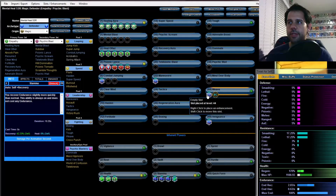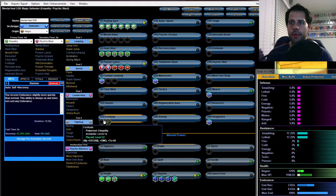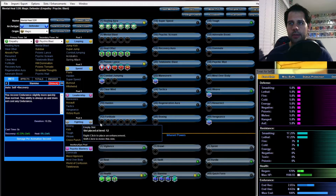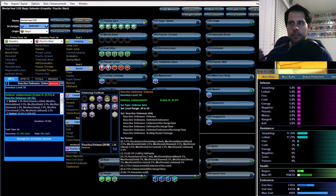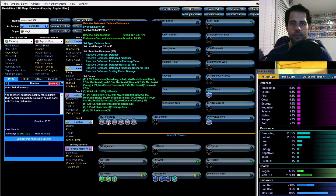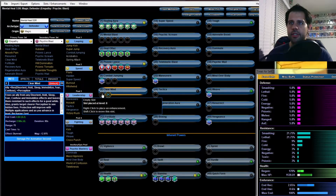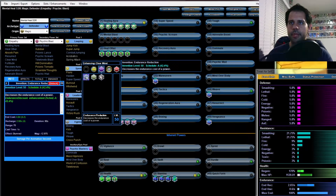You might be wondering why I don't put one on Fortitude — because Fortitude we're actually going to six-slot with Reactive Defenses. The set bonuses are awesome: 8% recharge, endurance discount, resistance, HP, and Smashing/Lethal resistance. Clear Mind I'm just going to put an endurance reduction on it.